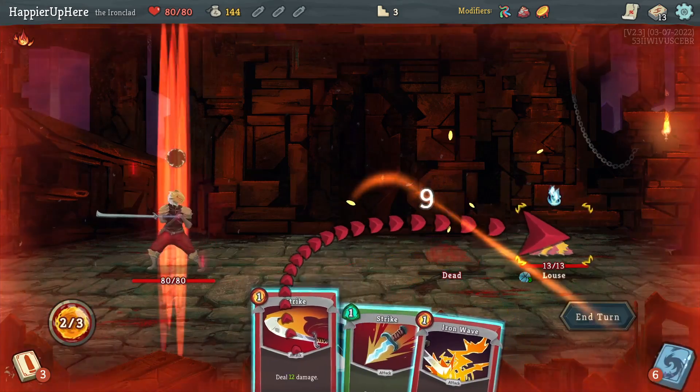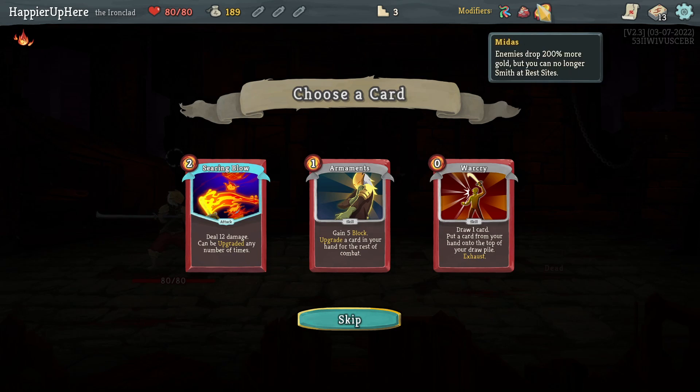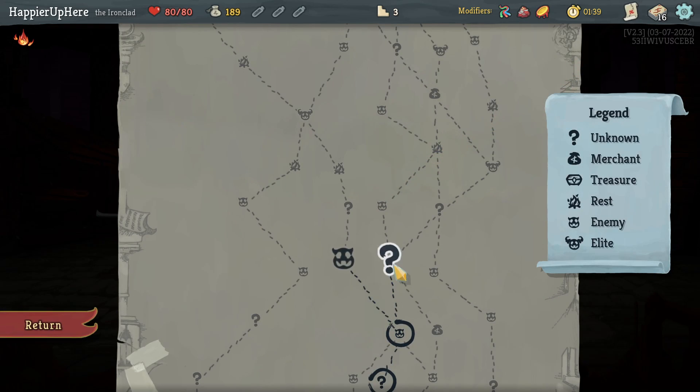Eruption, double strike to kill — good. Got Armaments, Searing Blow, War Cry. Since I can't upgrade anything, Armaments might be a good substitution, so let's take it.